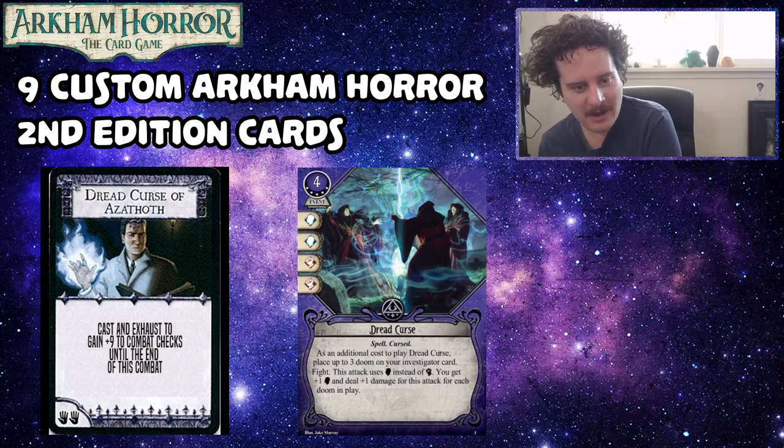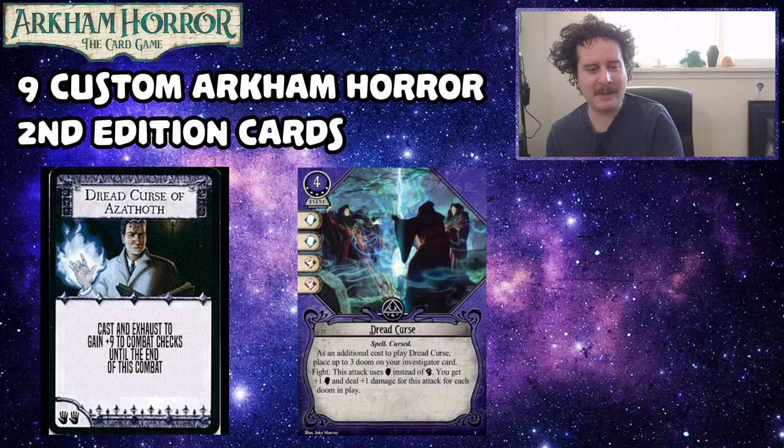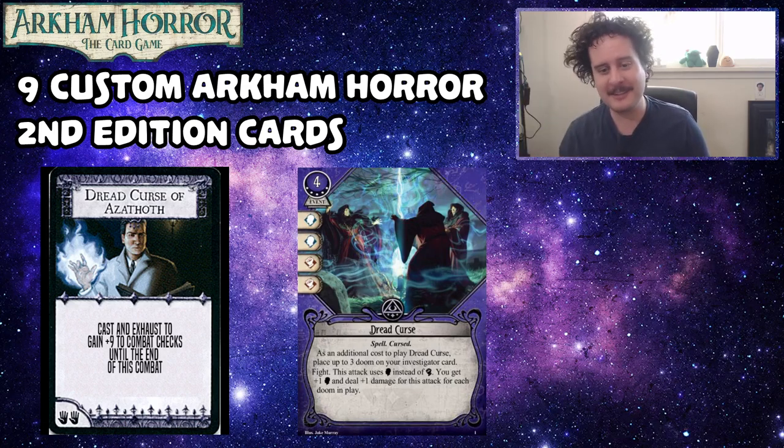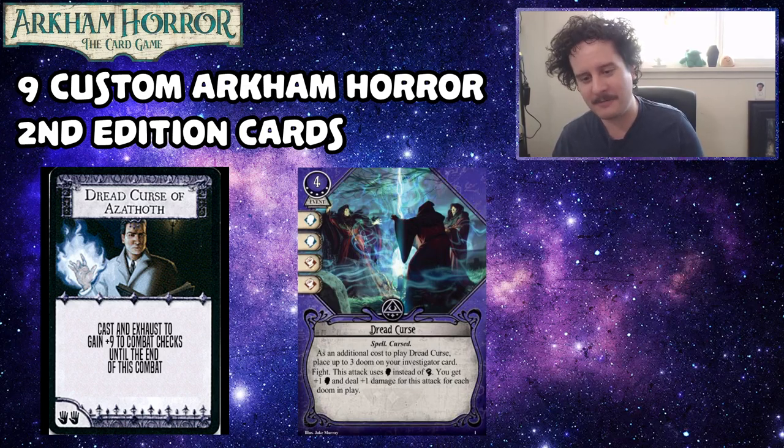Dread Curse of Azathoth — in the original, cast and exhaust to gain plus nine to combat checks until the end of combat (nine is a very high number — you're rolling nine extra dice). The custom version is a four-cost mystic event costing five experience, commits for two brains and two fists. It's a spell and it's cursed. As an additional cost to play it, place up to three doom on your investigator card. For this fight, use brain instead of fist — you get plus one brain and deal plus one damage for each doom in play.